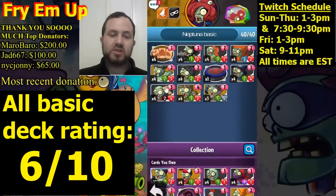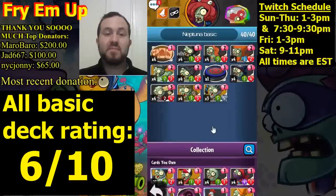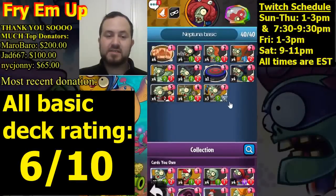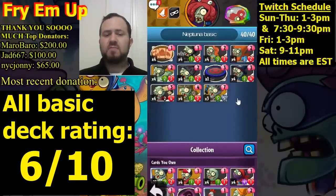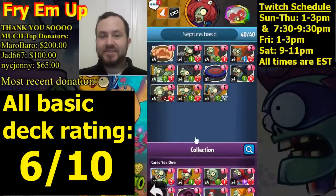Neptuna gravestone — I really would not suggest this for very beginning players. Once you get some premium cards — three, four, and five cost cards that work well with gravestones like Pogo Zombies — then Neptuna gravestone would be amazing for beginners. But based on the basic set alone there's almost no late game. You have to rely completely on Imp Commander to draw cards so you don't fall behind. It has its moments as a gravestone deck, but because of the lack of late game, I would not necessarily recommend this basic set until you get premium cards.